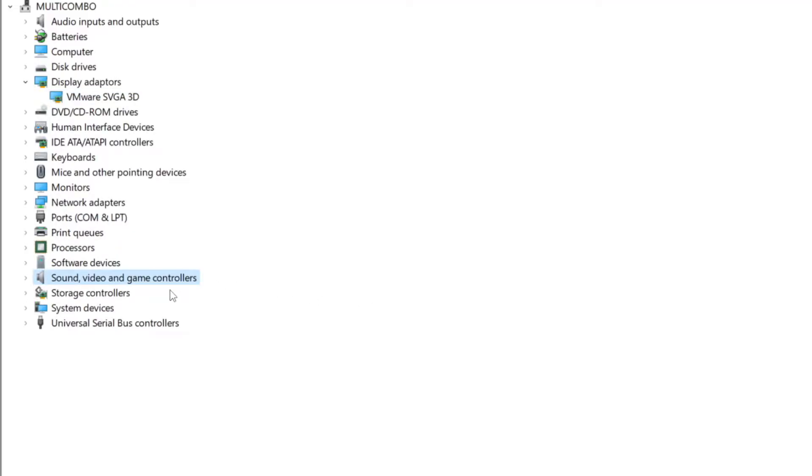Click sound, video, and game controllers. Select your audio device.